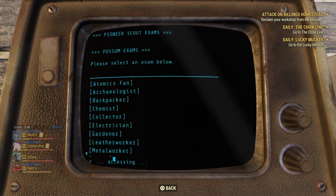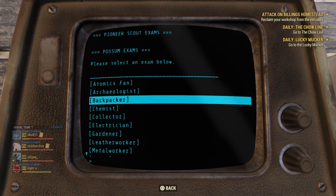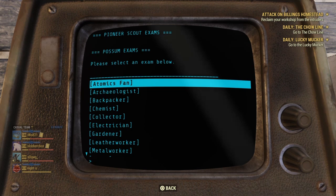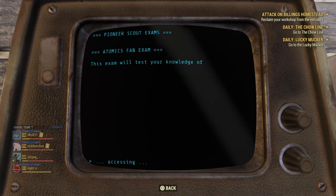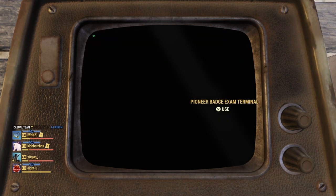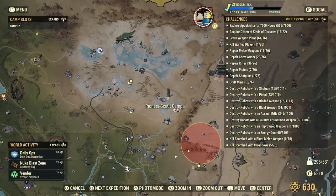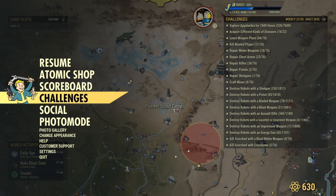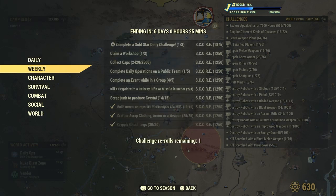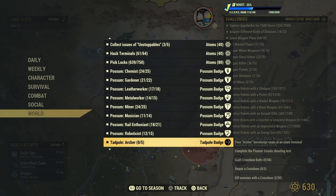Once you've completed those three — and only because they're the easiest and probably quickest to do — you will unlock the possum challenges and you'll have to sit an exam for each one of these as well. The exams are only four or five questions long and for most of them you can just google the answers; it's probably the easiest way. Most of them are general knowledge, but you have to have general knowledge on that specific subject. To access your challenge list, press L1 on PlayStation, LB on Xbox, or right on the d-pad.